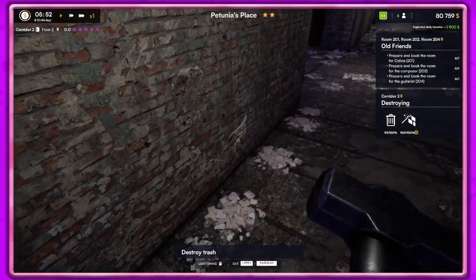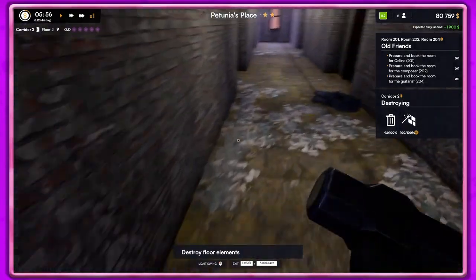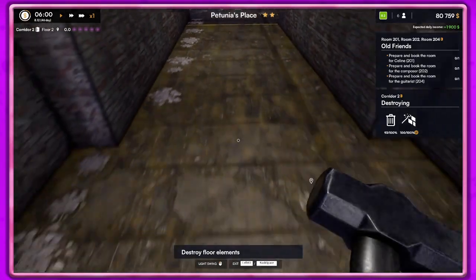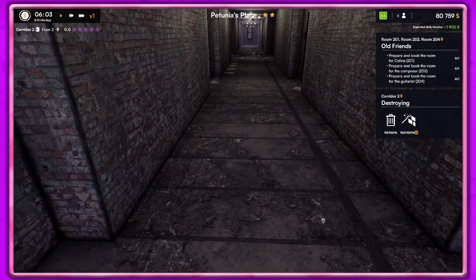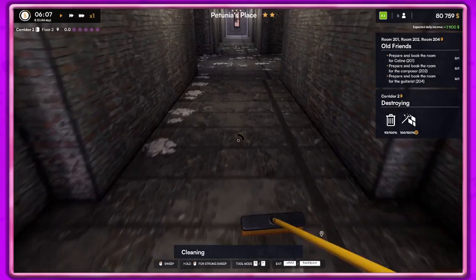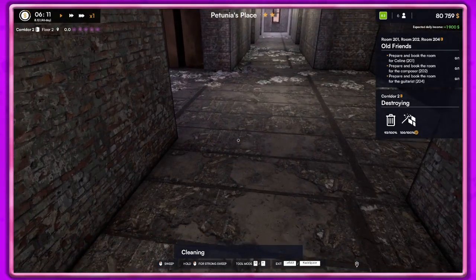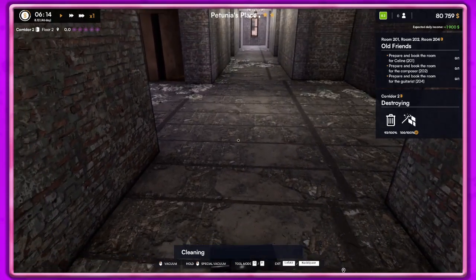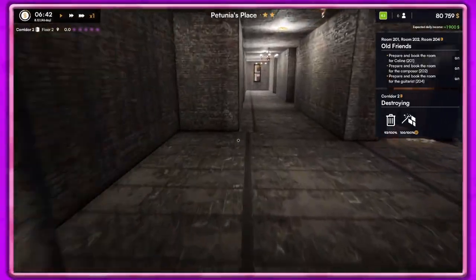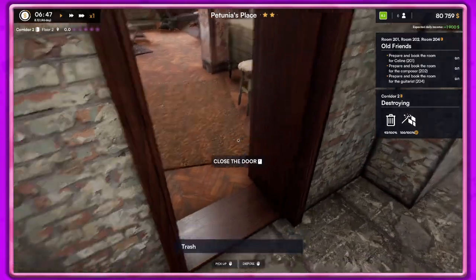I didn't know they had cobwebs just randomly on the front of the wall, but okay. I don't think I can pick that up — let's use our vacuum cleaner. Oh it didn't get this side. I love the vacuum cleaner, it's awesome. I think I like the other one better though. These are obviously going to be bigger rooms, so it's going to take a lot longer to deal with all the mess.